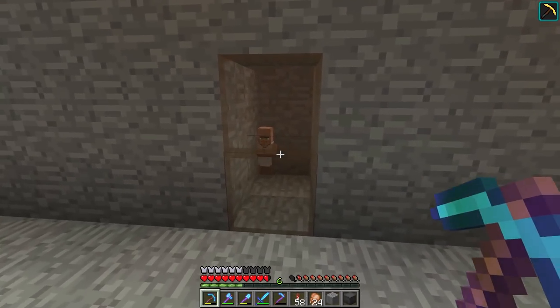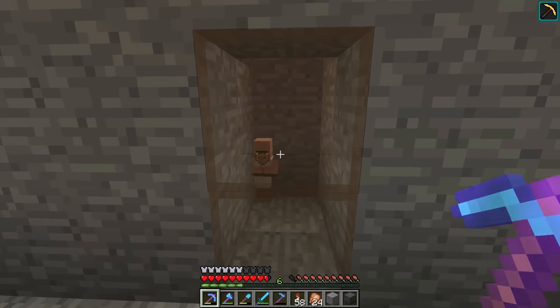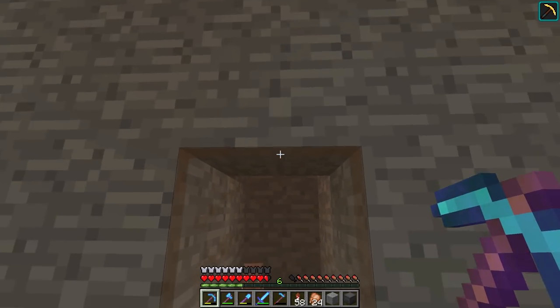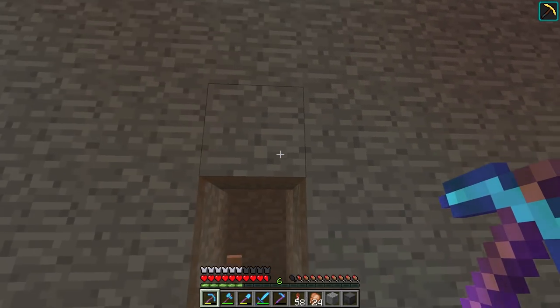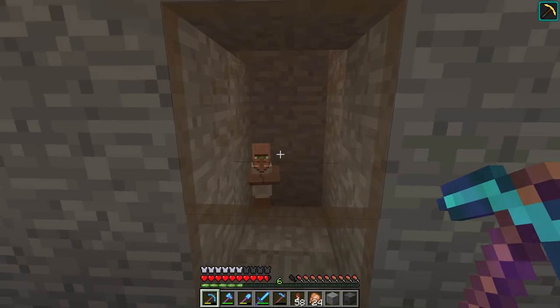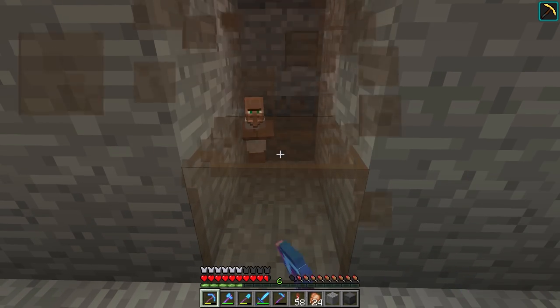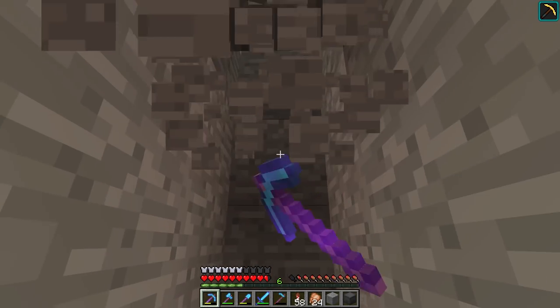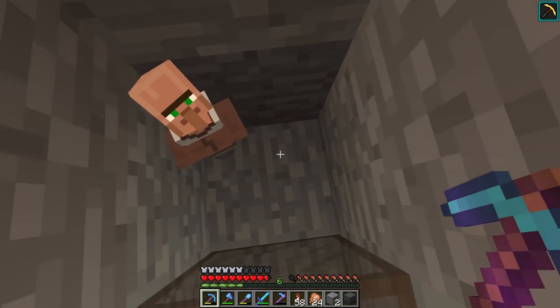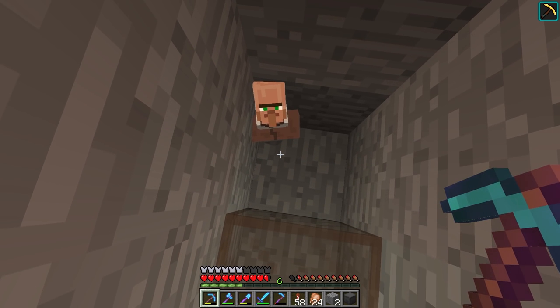Jump down — we've got ourselves a baby villager. I'm not a hundred percent certain, but I feel like when there's one of these around, those two villagers in there are not breeding. So I feel like when we do eventually get this thing working, the villagers are going to just keep pumping down to the middle here. I've got a hole here for them, so underneath this baby villager — let's just say goodbye to this guy.